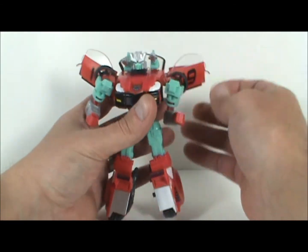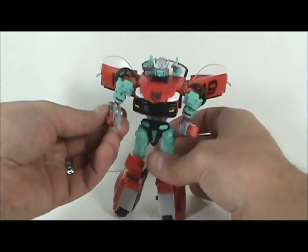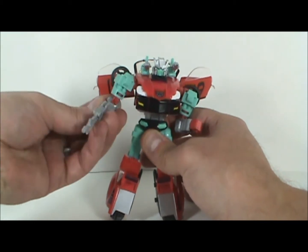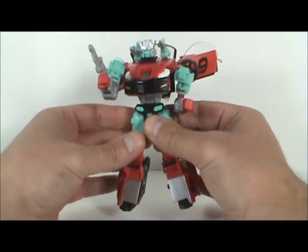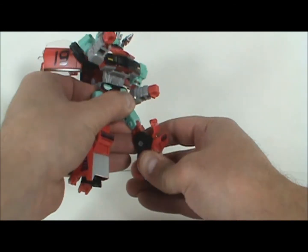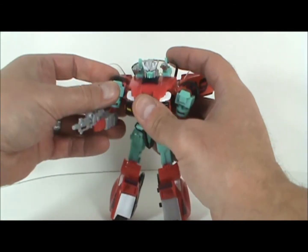Many of you are probably familiar with this mold if you have Classics Prowl, Silver Streak, or Smokescreen. It is extremely poseable. His gun flips open and goes in his hand. He's got articulation just about everywhere you'd want it — the head rotates 360 degrees, the shoulders are double-jointed, the elbows have a hinge joint and biceps rotation, the fists rotate 360, the waist rotates 360, ball-jointed hips, the knees swivel and hinge, and even the ankles are articulated. I can't imagine this could be any more articulated than it is.